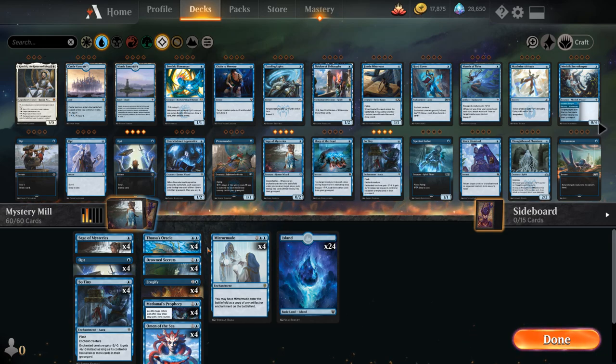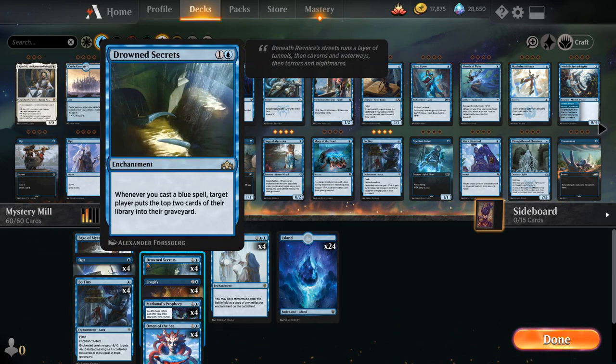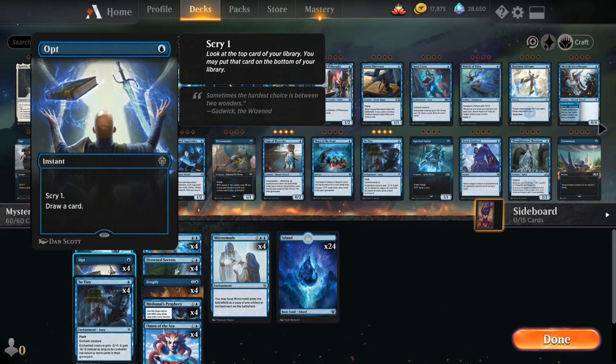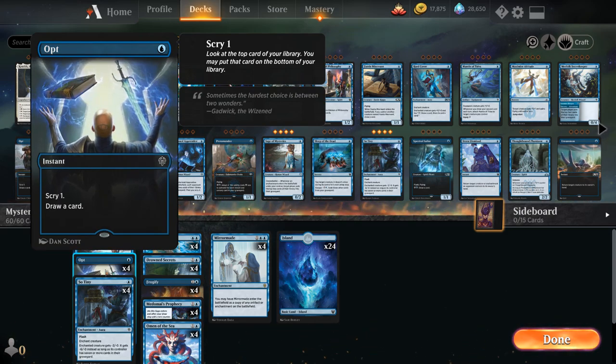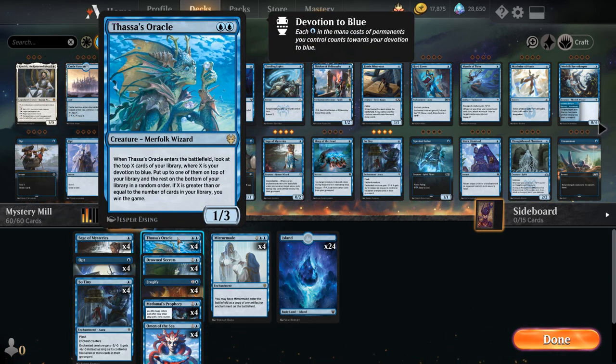The rest of the deck is a lot of cheap draw effects to help us find the mill engines, plus some enchantment removal to slow down the opponent if they're a creature deck. At one mana we've got the full playset of Opt — a nice instant to scry one and draw a card, great with Drowned Secrets as a way to mill someone for two for just one mana. We'll often hold Opts until after we drop Drowned Secrets. We also have the full playset of So Tiny — a one-mana flash enchantment that gives a creature minus 2/minus 0, or minus 6/minus 0 if its controller has 7 or more cards in their graveyard.